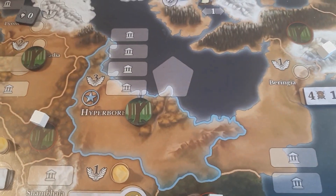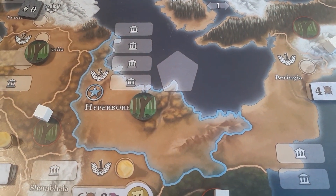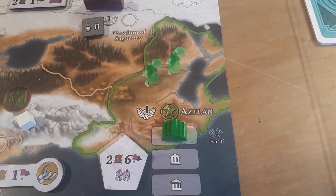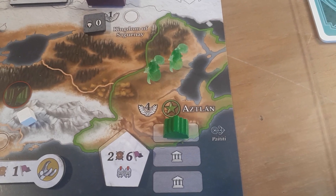We have Hyperbaria, which is where Siberia is now — it's further south, so it's also habitable. And finally, we have Eslan, which is the area around Central America and Mexico.